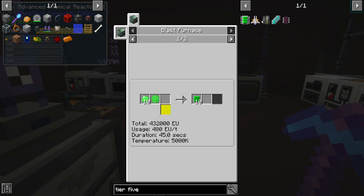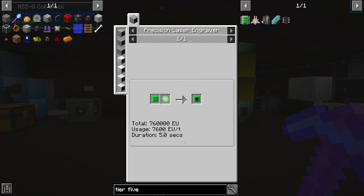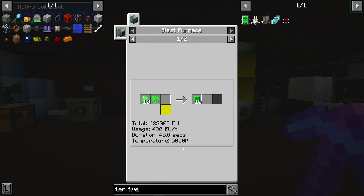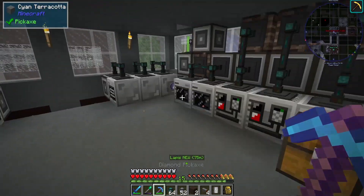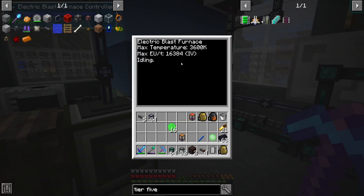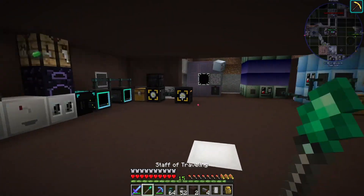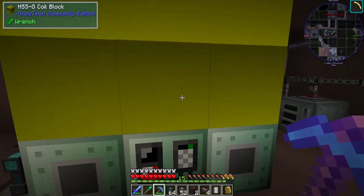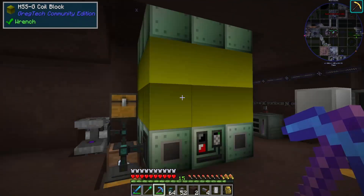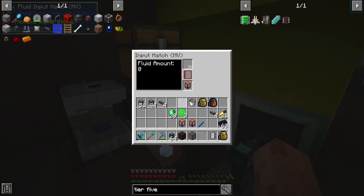I'm going to try to set this up to auto craft before we even begin. Actually, do I have the power for it? This takes 500k at 480 EU per tick. Do I have 5000k at my auto crafting furnace? No, I have 36. So I need to upgrade that to something that does 5000k, which is really only the HSSG that does that.